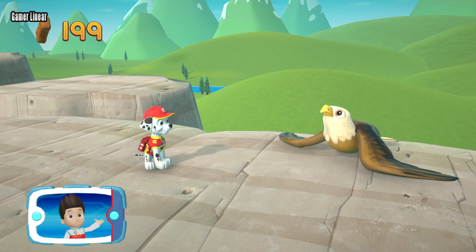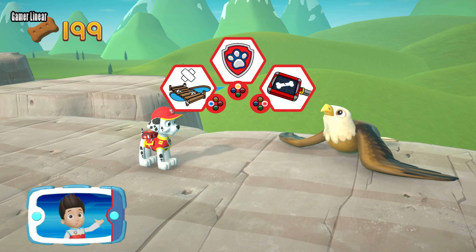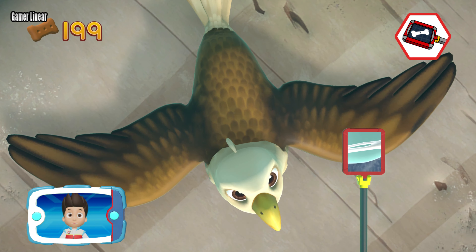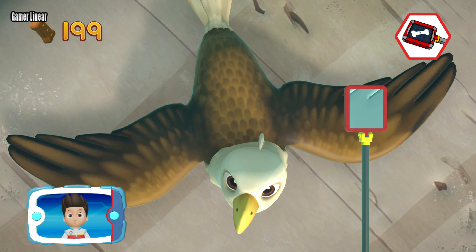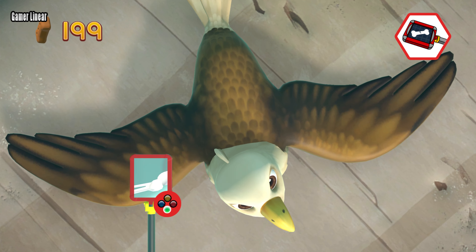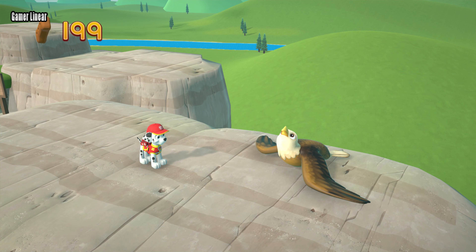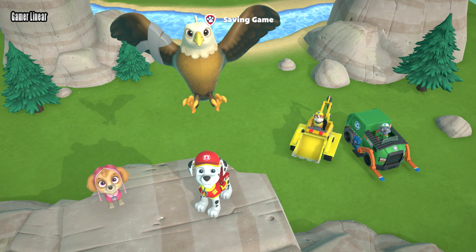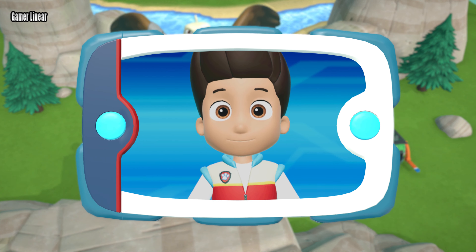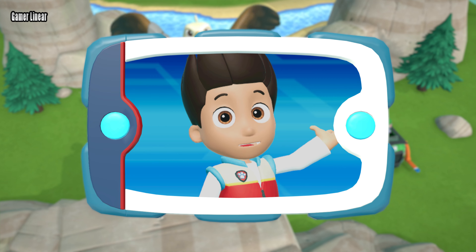You found the eagle! Now Marshall can use his paramedic pup x-ray to find out what's wrong. Pick the pup ability that you need to use — great job! When you find the injury, press the A button. Awesome! Marshall put the splint on the eagle — it's so happy to be flying again. Great job, PAW Patrol!